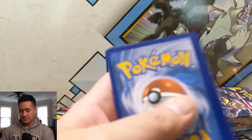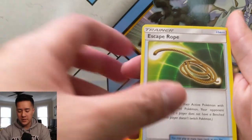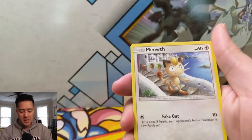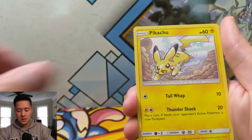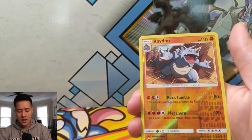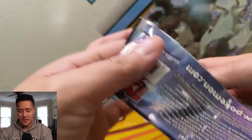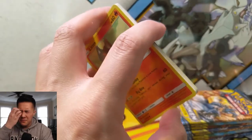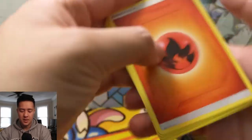All right, let's go to that Burning Shadows pack lurking in the background. Still hunting for a rainbow rare Charizard that we want to pull on camera. Excuse me if you can hear me sniffling — not sure if it's allergies or a cold. Escape Rope, Soul Rock, Bewear, Meowth, Magikarp, Croagunk, Pikachu, Pansear, Rhyhorn, and then Electrifier. The search continues, but back to Unbroken Bonds.